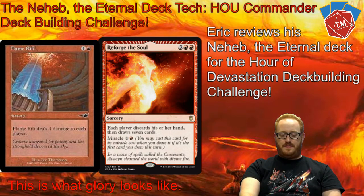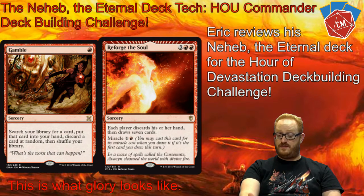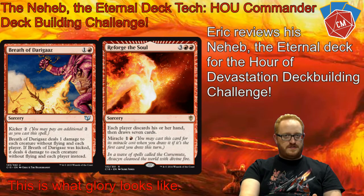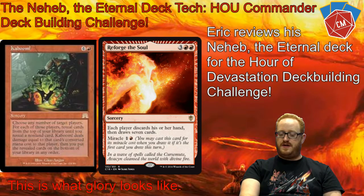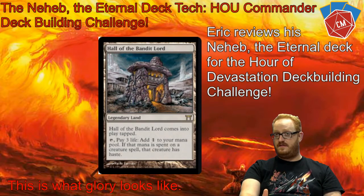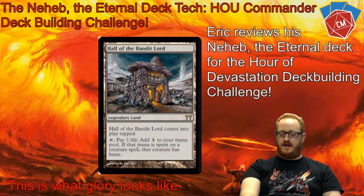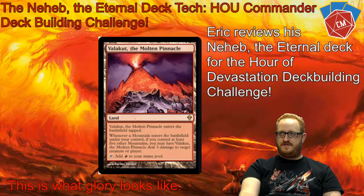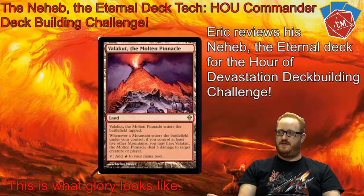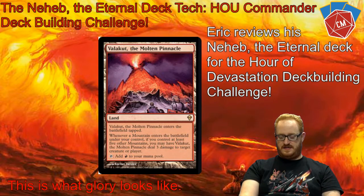Lastly, we've got some land — pretty standard. I'm not a huge fan of non-basics, and I actually have a Price of Progress in here which deals two damage to each opponent for each of their non-basics, so I'm trying not to run too many. A lot of mountains — 29 total. The two non-basics worth highlighting are Hall of the Bandit Lord: pay three life, get a colorless mana, and if you spend it on a red creature it gets Haste — great from Champions of Kamigawa. And Valakut: during your first main phase, if you play a land and have enough mountains, it deals three damage to someone, which in post-combat is three free mana with Neheb in play.